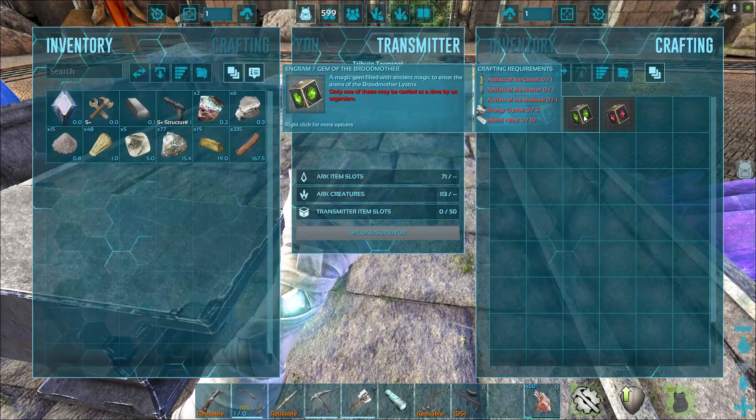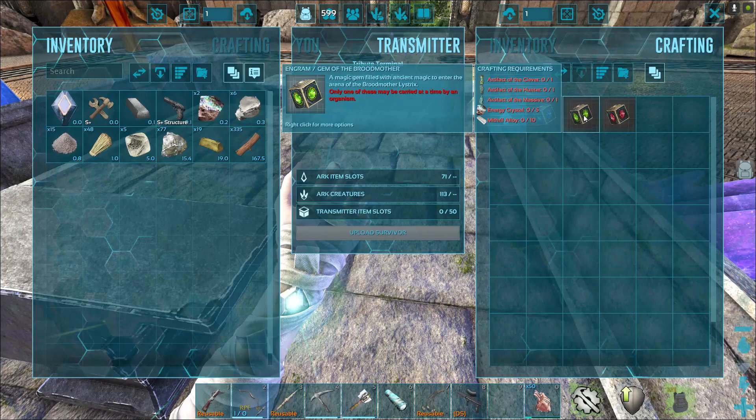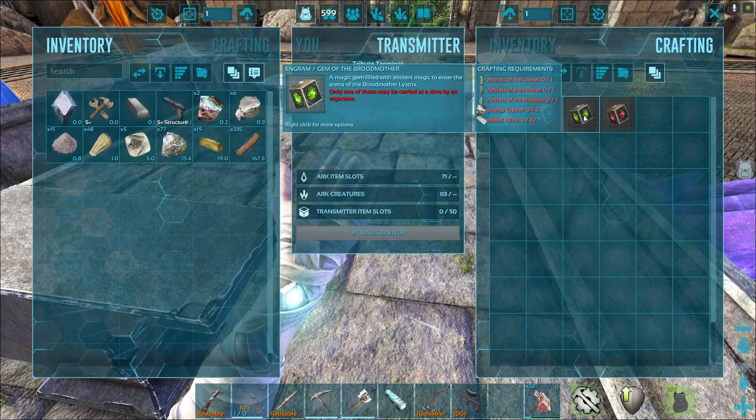What you do is you have to do the gem of the Broodmother first, and it's the artifact of the clover, artifact of the hunter, artifact of the massive — and then you need an energy crystal and a mithril. You need ten mithril alloys and five energy crystals. So that's why you need to be constantly defeating those dwarven warriors and constantly killing the berserk animals.